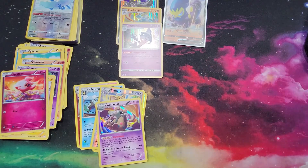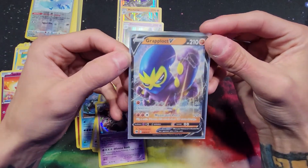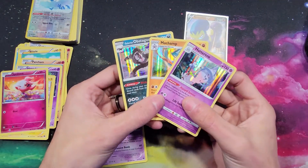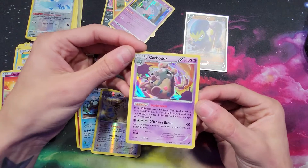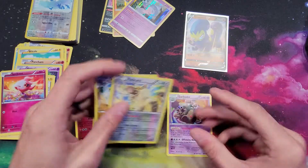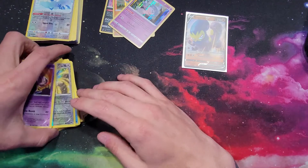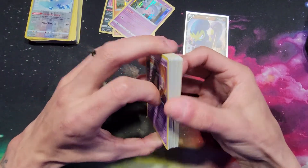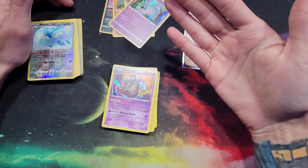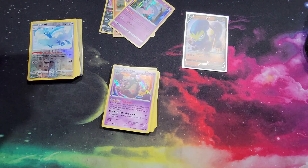Not too bad of a haul overall. We got a Clobbopus V, holo rares out of every single one of our Champions Path packs, a holo rare Garbodor from Breakpoint, plus a couple of reverse holo rares. All in all, definitely won't complain. Thank you guys for checking out the video — leave a like, comment down below, and subscribe so we can hit our 2,000 subscriber mark for my face reveal. Until next time, have a great day and as always, stay safe!